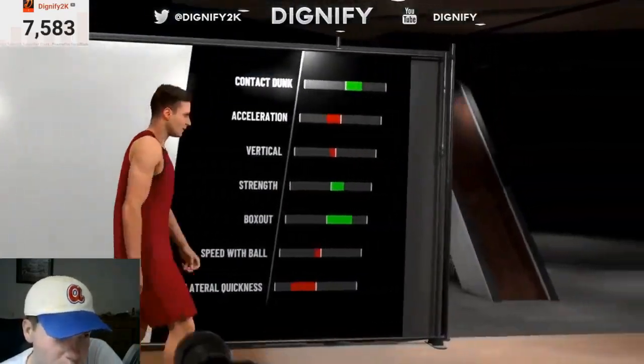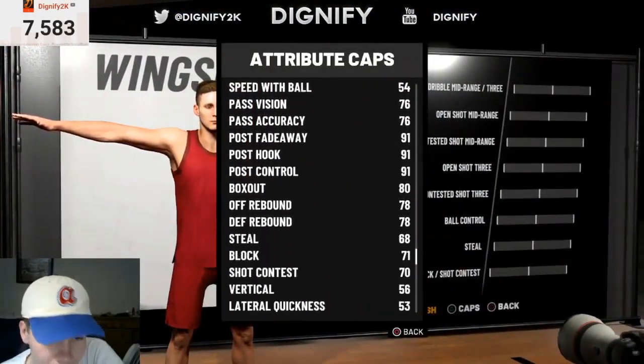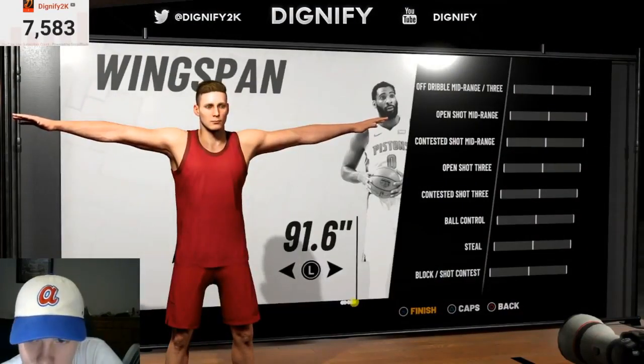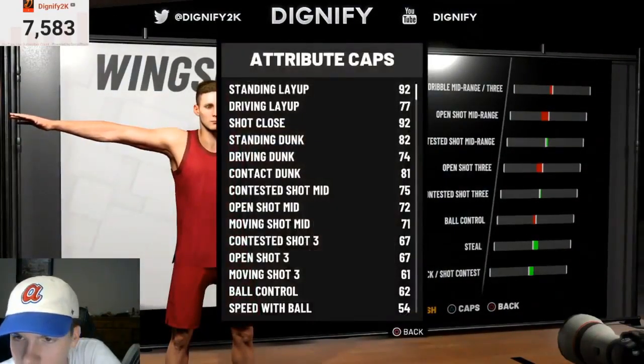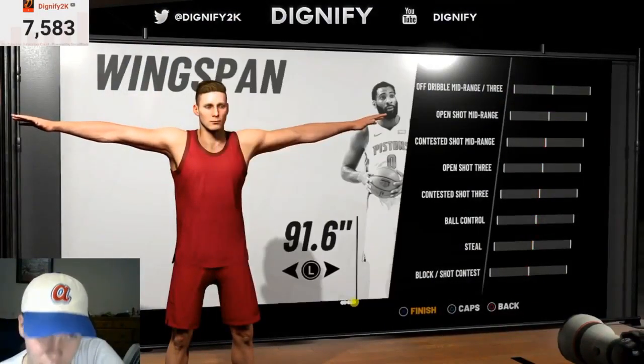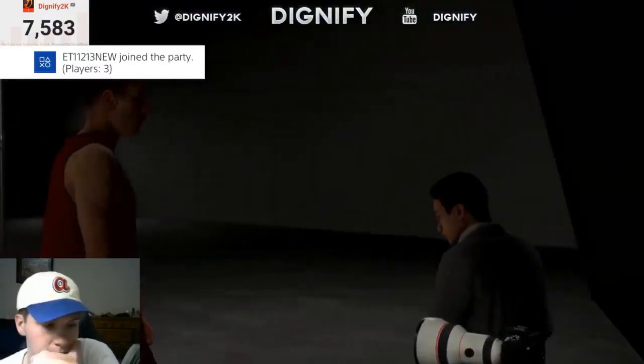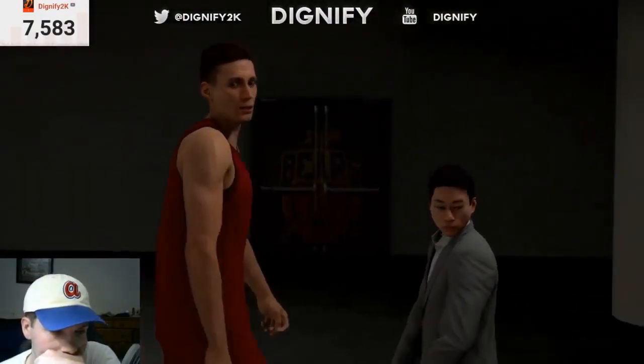You guys can see my box out, my strength — all that is amazing. For the wingspan, I kept it at neutral. I was going backwards and forwards kind of seeing what the downsides and upgrades were, and went ahead and did default, so I have the regular three and all that. Alright guys, I know you're waiting for it — let's go ahead and get right into the animations.